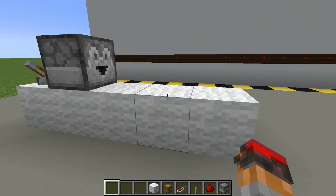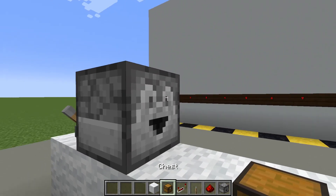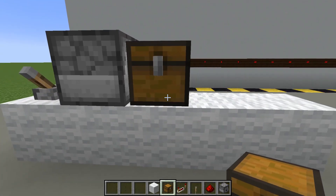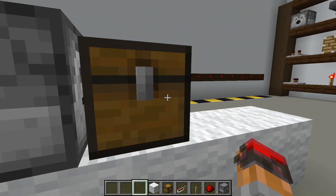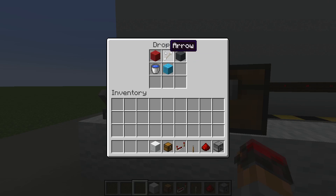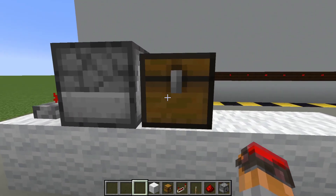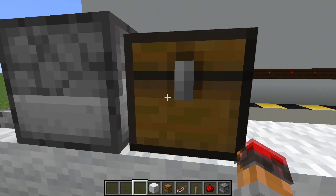Another very important property of droppers is that when the block right in front of their face is a container block, such as a chest, the dropper is just going to deposit its item into the chest instead of spitting it out. We can see that in action right now. The chest is empty, and these are the items in the dropper. If we flick the lever, the dropper has deposited the item directly into the container block.